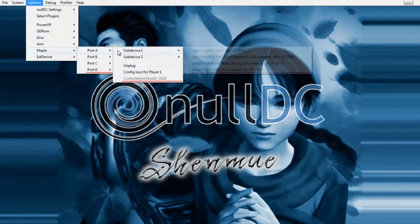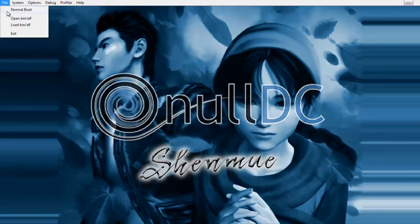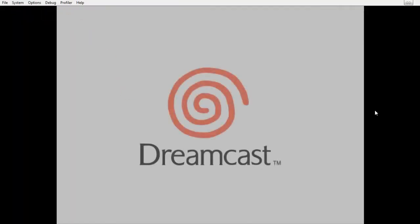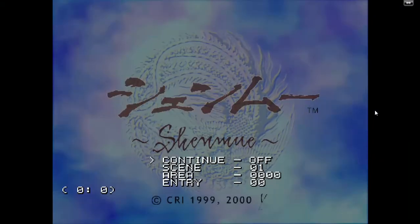Without further ado, let's start the game. Port A is connected and there is no VMU; port D is now connected. So let's go ahead and boot the game. Of course I had to have my little custom boot screen — thanks to iDC for teaching me how to inject MR images into the IP.BIN file.